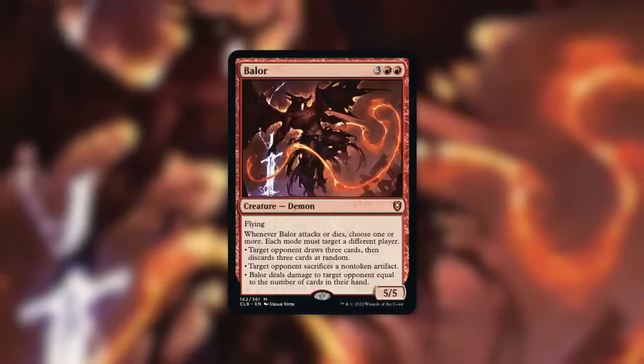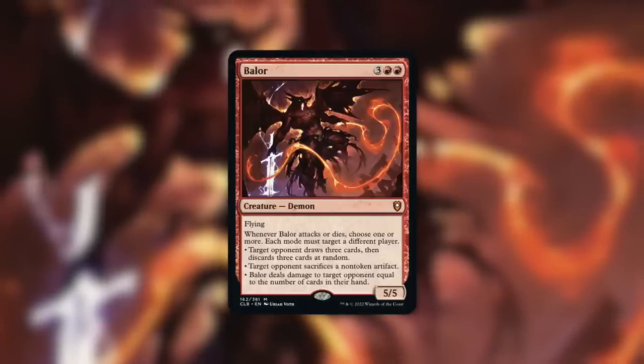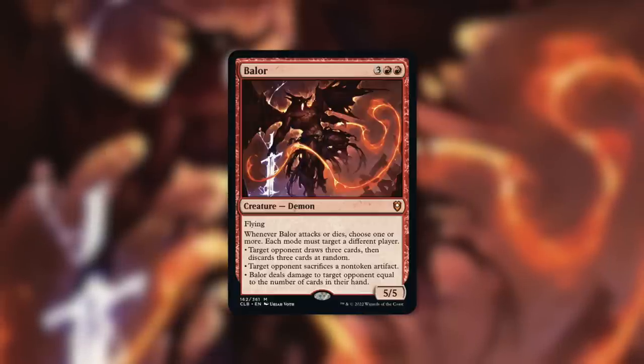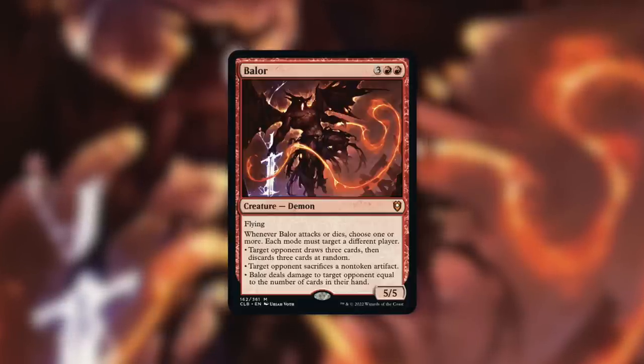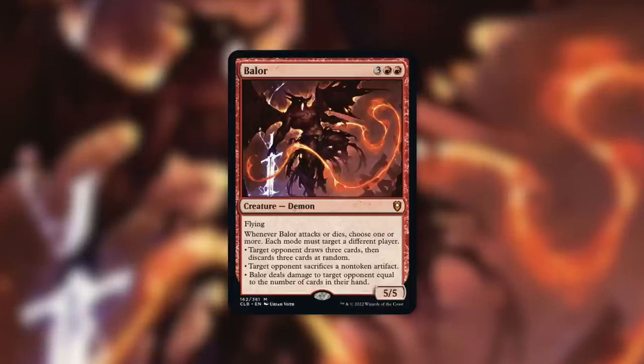The second mode — target opponent sacrifices a non-token artifact — is actually really good as well, because it does specify non-token and it forces that player to sacrifice it. In a multiplayer format like Commander, chances are pretty likely that at least one of your opponents is going to have something juicy they have to sacrifice. At the very least, mana rocks are definitely everywhere in Commander, so sorry, player that doesn't have access to green — goodbye Sol Ring.